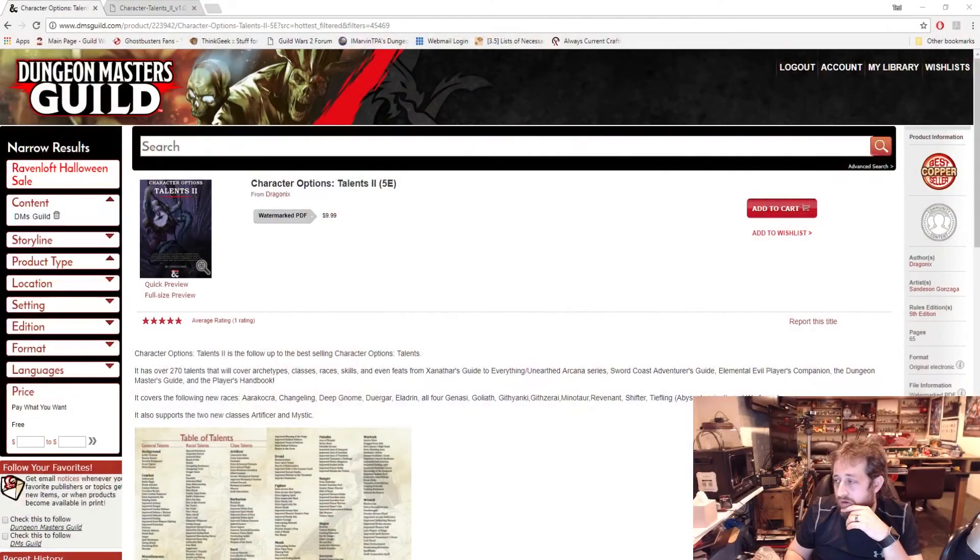Hopefully you guys enjoyed this video — it was a little long, but this gives you a pretty good insight into what you can expect if you go to spend the $9.99 to pick up Character Options Talents 2, which is here on the DM's Guild. The link to purchase it will be in the description below. If you decide to pick it up and leave a discussion comment or review, let them know you came here and found it from Nerd Immersion's review and spotlight. If you see anything on the DM's Guild you'd like me to review, or you're a creator who's made something and you'd like me to review it, hit me up on any of my social media — Twitter, Facebook, comments, YouTube messages, Twitch — and let's talk. Hope you enjoyed it, see you next time.